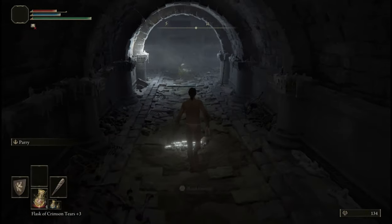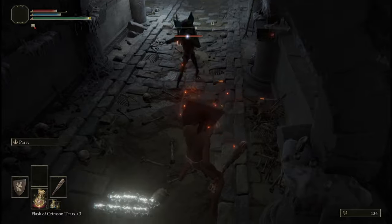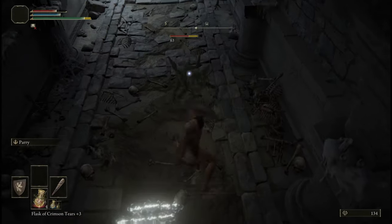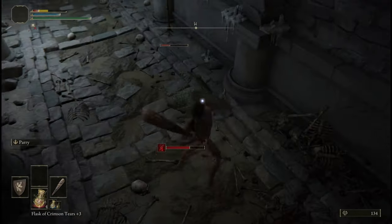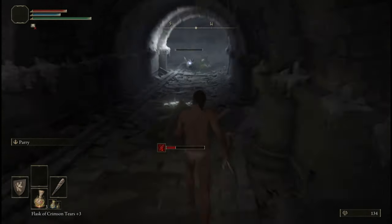Two more imps in the next room. Bait out the one hiding in the corner and attack him in between blocking the throwing knives from the one in the back. I almost died twice just because of the throwing knives even with the shield — it probably would have been smarter to kite the corner imp all the way back into the previous room.